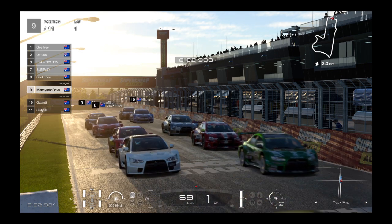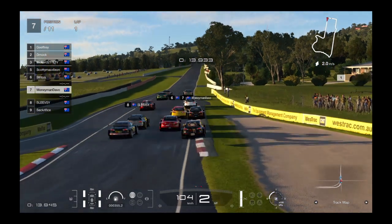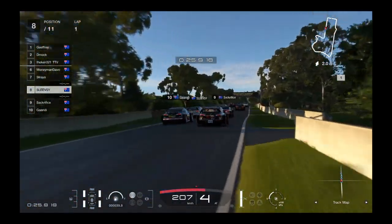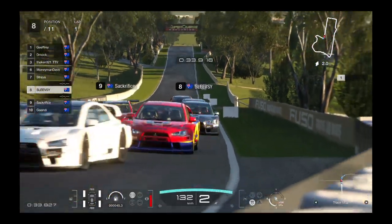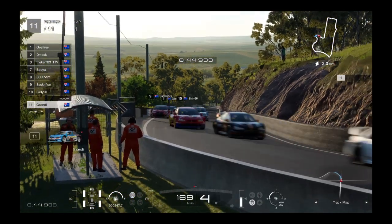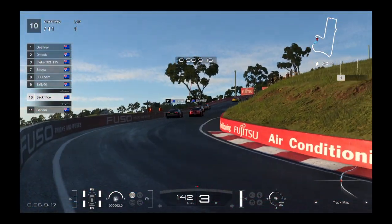Catching up from some Bathurst races from a couple of weeks ago — Lancer Evo versus the WRX. Looking like we've got mainly a Lancer field here. Everyone very well behaved at the start. Gandy starting on Softs, and Sacrifice is a new one also on Softs.